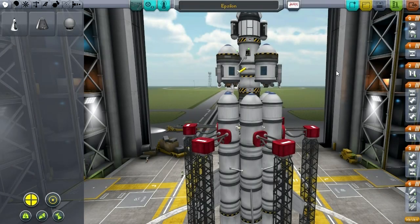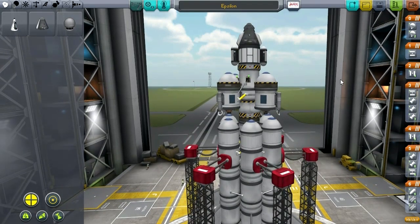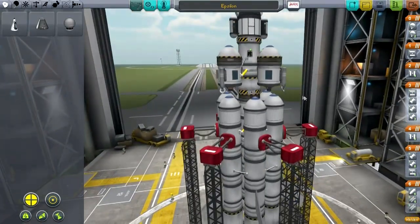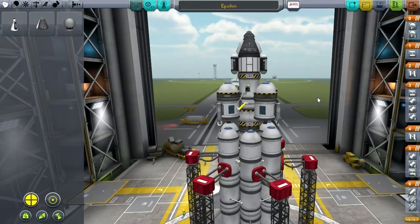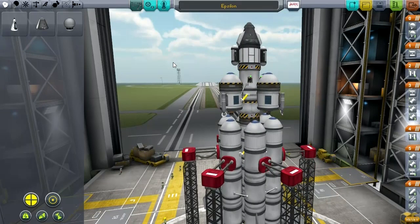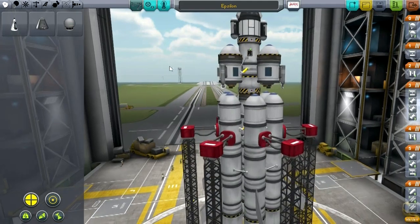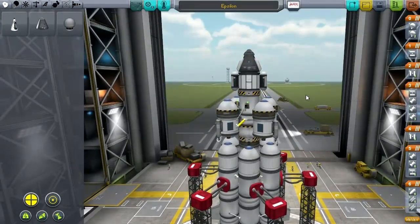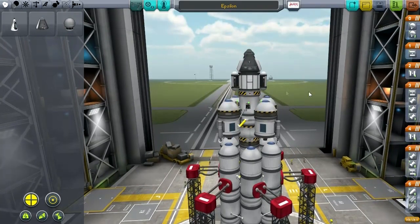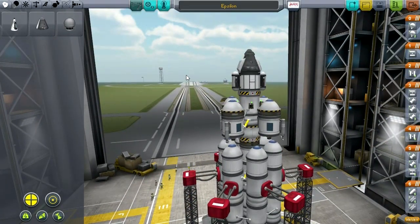Hello everyone and welcome back to my complete career mode run through in Kerbal Space Program 0.23. In the previous episode, we attempted to take this rocket to the moon and land upon it with Merman Kerman. However, we ended up stranding Merman Kerman on the moon. His rocket still has about 800 delta V, which would be enough to put him in Mun orbit, but not really enough to return him back to Kerbin. So I've left him on the surface of the moon pending rescue. This is completely stock, so he's not going to run out of oxygen or electric charge or anything like that. Merman Kerman is fine on the moon right now.